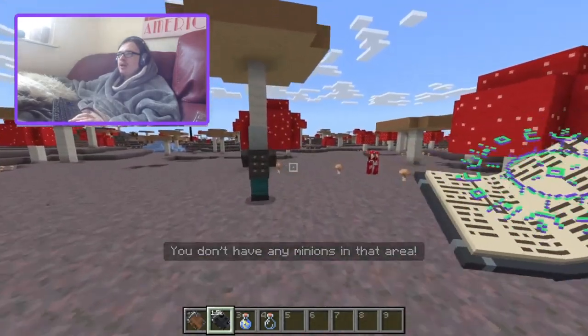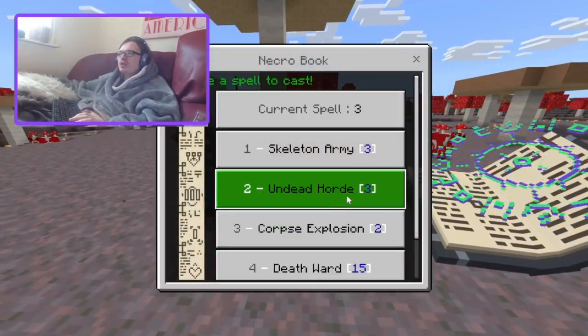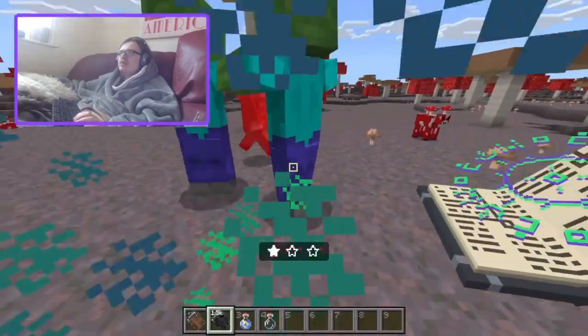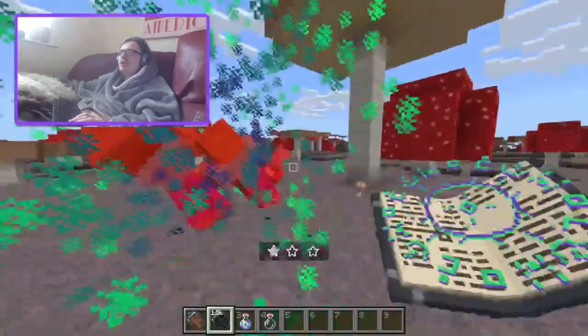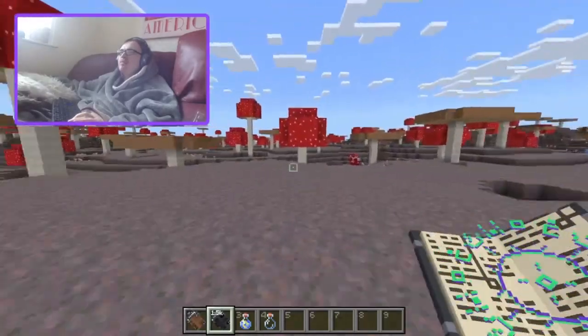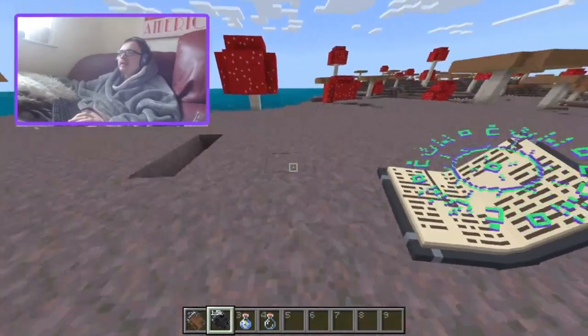So we've got corpse explosion — you don't have any minions. So it's like a combo spell: if I do undead horde and then corpse explosion, it gives them a big head and they do a massive explosion. That's cool!